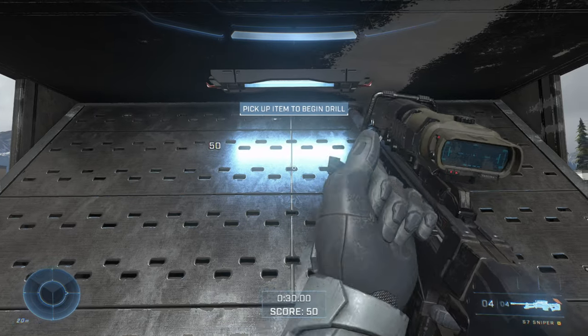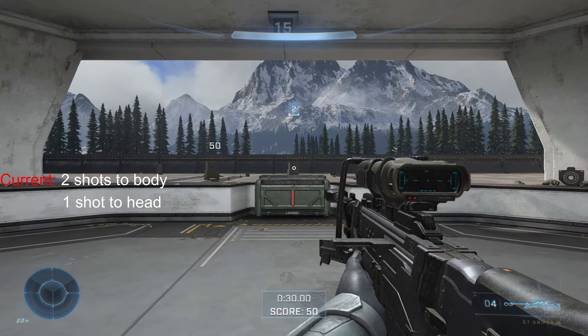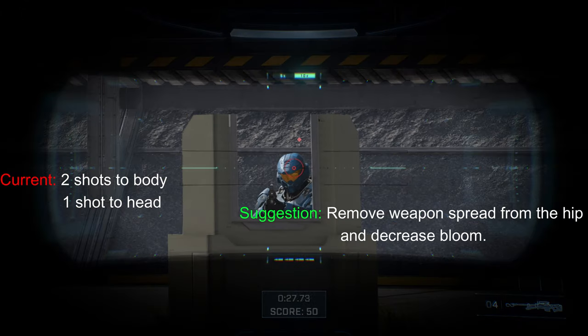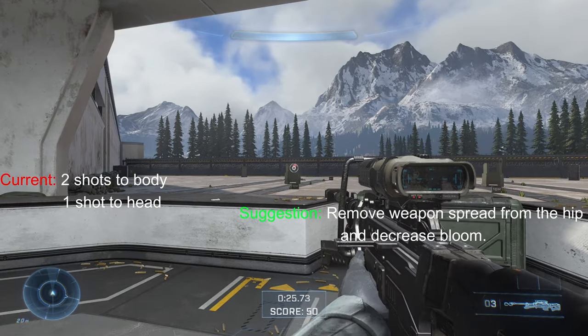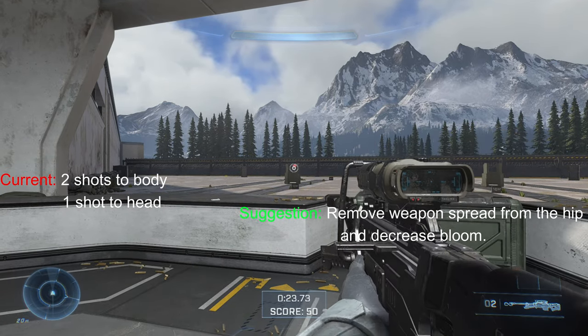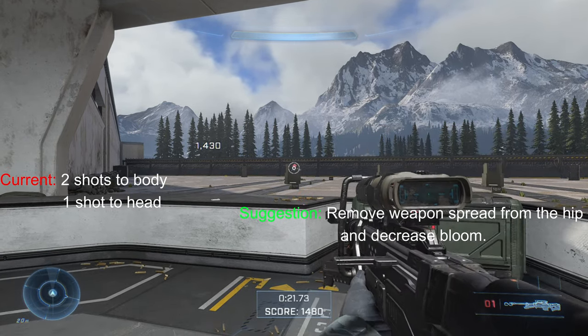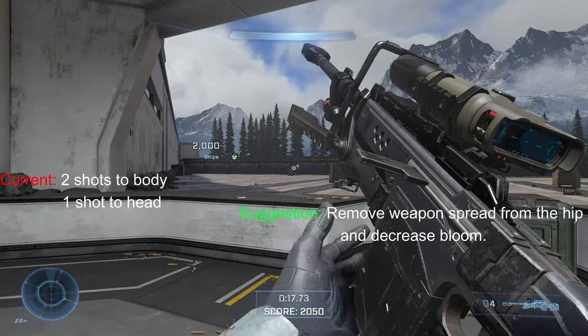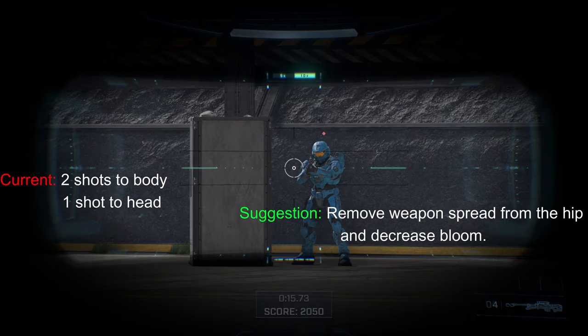Next is the Sniper. Here are the stats. My recommendations: for some reason 343 decided to give this gun spread when firing from the hip, which the Sniper has never had before. So I'd suggest removing that and literally copying the bloom from Reach.